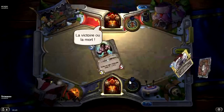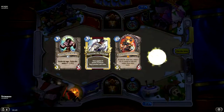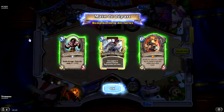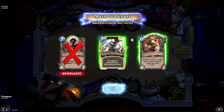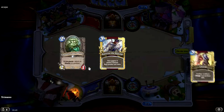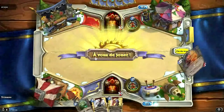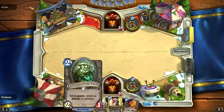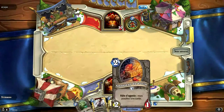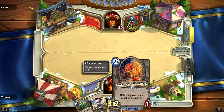On est parti, et on est contre un guerrier. Un russe, apparemment. Avec ce deck, que faut-il garder en main ? Il faut garder la pioche. Le Taurissan, on peut le garder, mais on préfère quand même avoir un peu de pioche et des armes. On a quand même deux cartes mortes pour le moment. L'acolyte débutant joué au tour 2, c'est excellent - c'est le meilleur tour 2 qu'on pouvait avoir vu qu'il nous fait piocher.